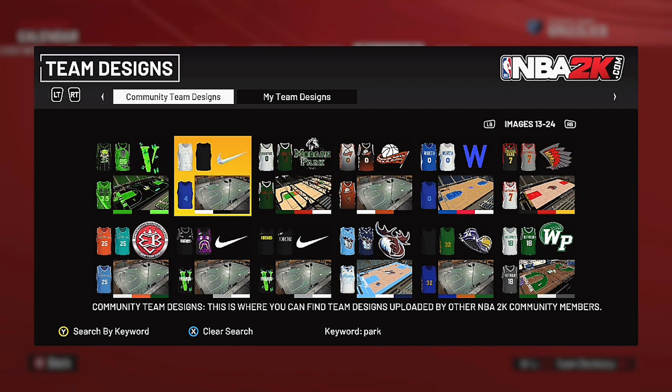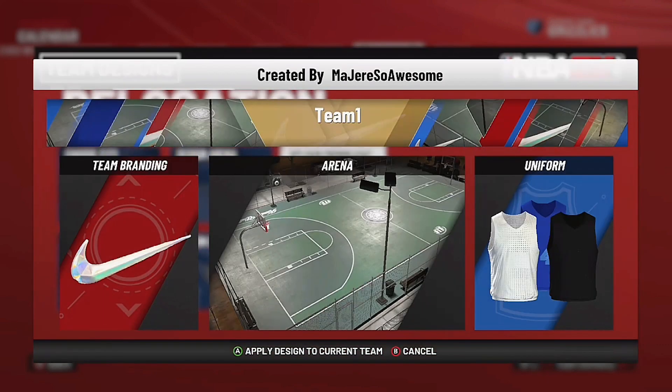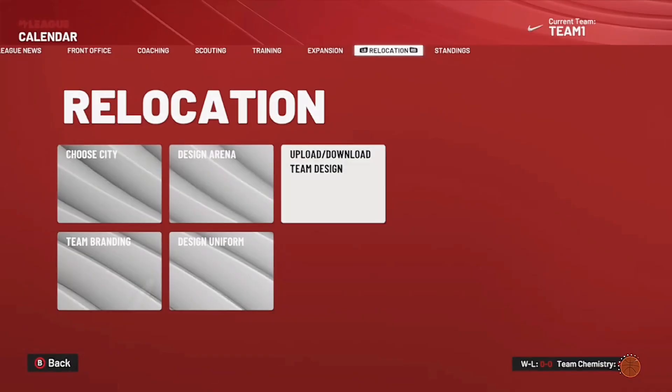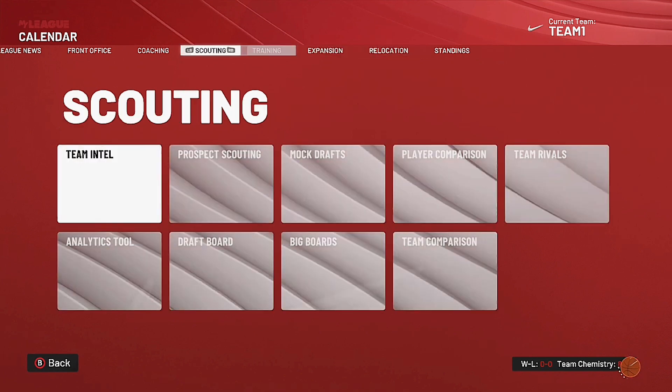I'm going to pick the normal one that a lot of people use — it's like the city court, there are just cars behind it. There's a bunch of them with that court. Then it says 'Saving Team Assets' and it loads. After that, just hit B.